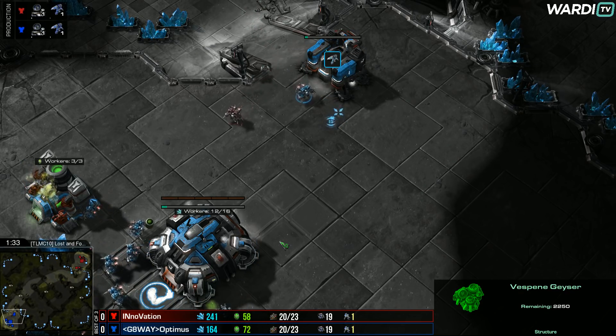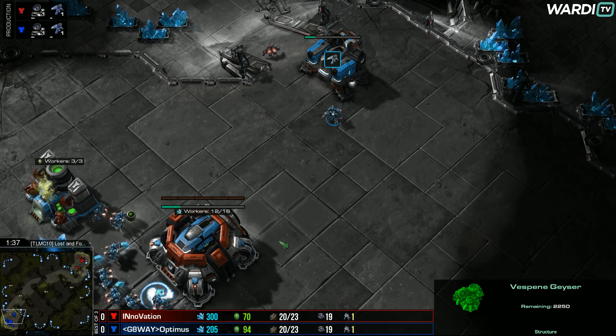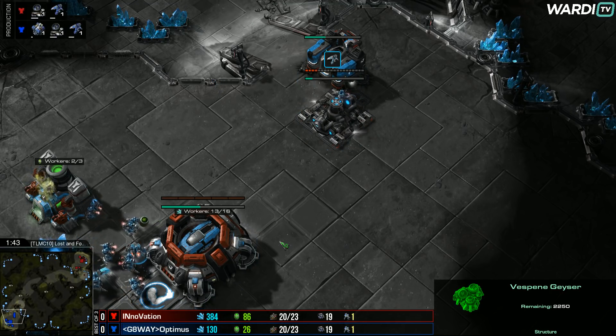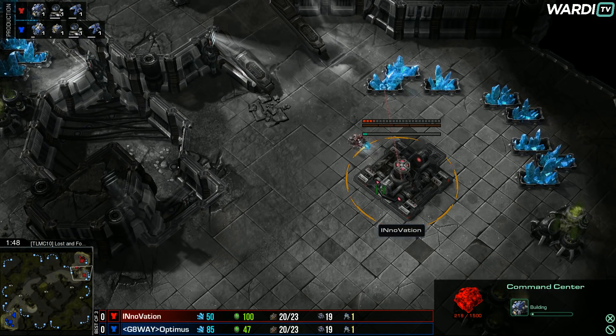Optimus has different choices himself right now — does he go towards just the factory, does he add a starport as well? If he doesn't, he can get a bit of a faster expand. Are we going to see cyclones? A lot of questions up in the air, but for now what we know for sure is the exact direction of the builds: expansion versus no expansion for the time being.